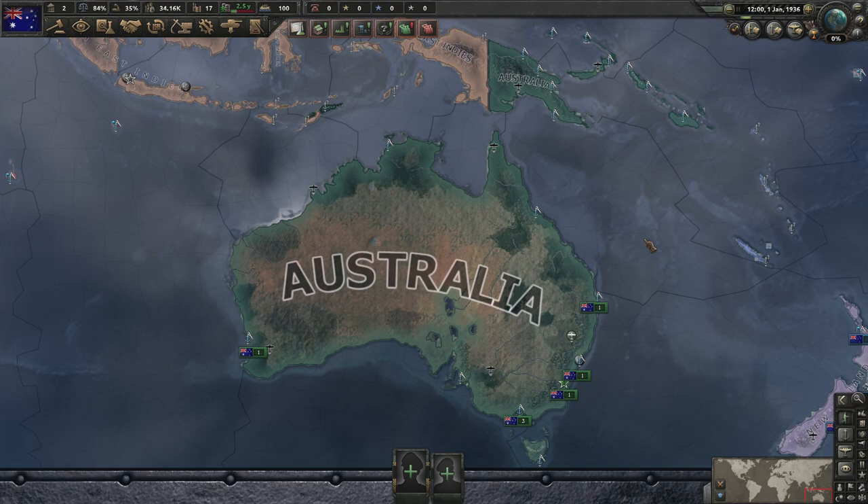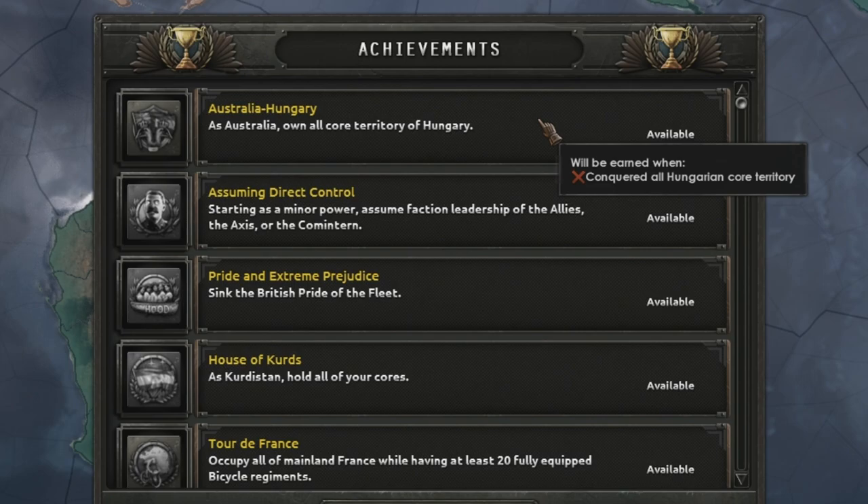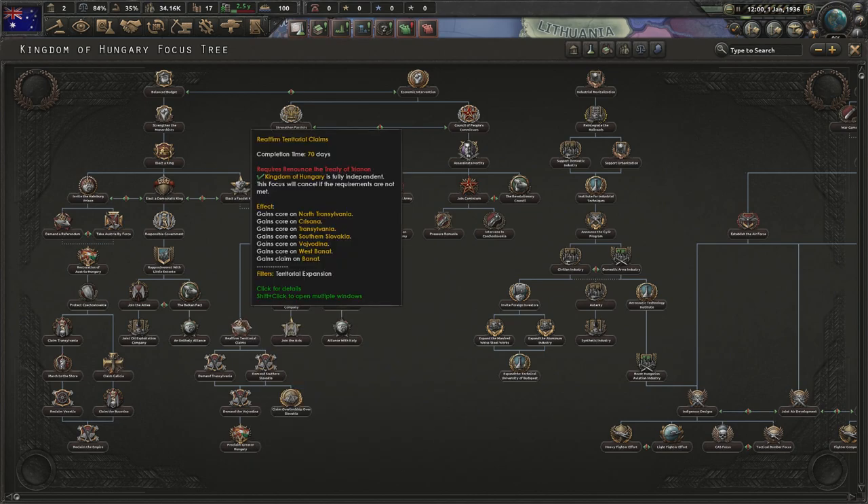Australia Hungary probably has one of the simplest methods to get it. All we have to do is conquer all of Hungary's core territory. Now the problem comes with Hungary's focus tree — the historical Hungarian focus tree allows them to reaffirm territorial claims, which gives them cores over plenty of territory we don't want to conquer.